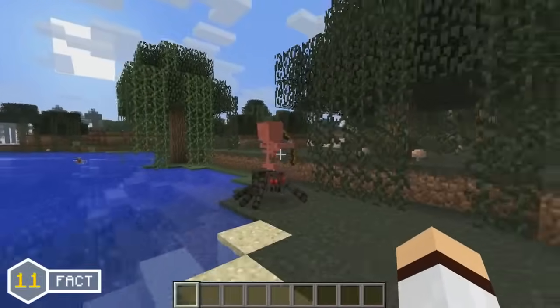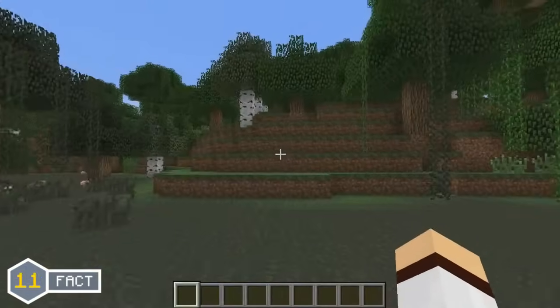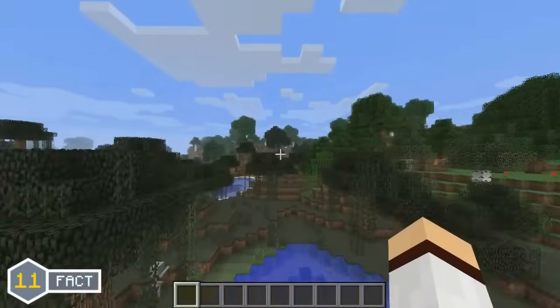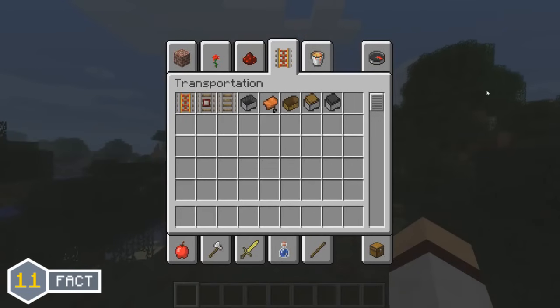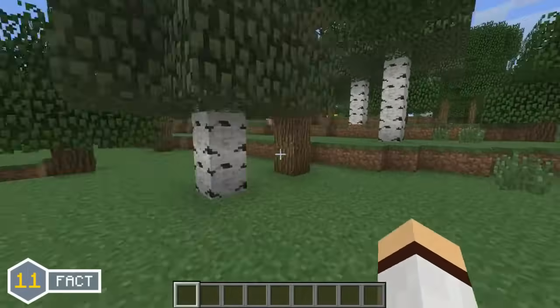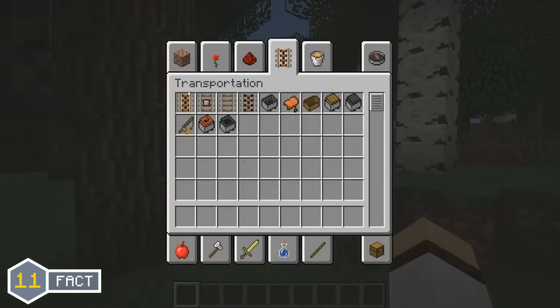When the new creative menu was introduced in the Minecraft 1.3.1 update, there was a slight change made to the transportation tab. When the creative menu was first introduced, you can see that the powered rail is actually powered. But then in the Minecraft 1.5.1 update, the powered rail icon in the creative menu was changed to be unpowered.